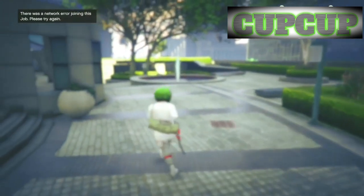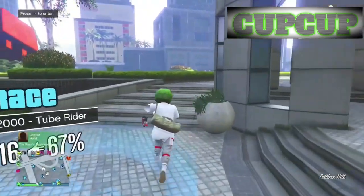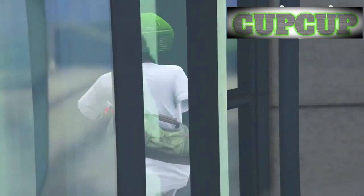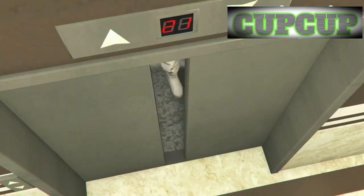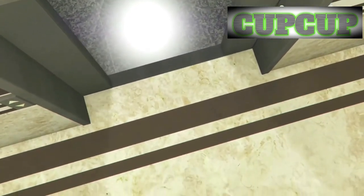Once spawned, make your way inside the office and that's when we start the glitch. This way we are skipping the piss water step — we used to take ages on that — and fast-forwarding straight to the duplication.